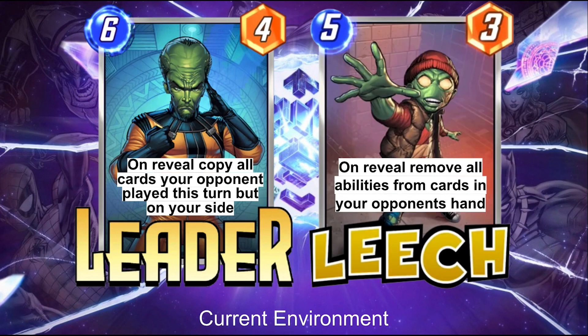Leech's on-reveal ability removes all abilities from the cards in your opponent's hand. What I was saying about Silver Surfer being great on turn 6 against Leader — if your opponent plays Leech on turn 5, you've now lost all your text and you're playing vanilla cards. Leader is at its best when opponents' cards don't do anything, and they're just playing whatever the highest power cards are in hand. The sequence of Leech on turn 5 and Leader on turn 6 is a very oppressive gameplay pattern. With Leech active, Taskmaster loses its text, She-Hulk loses text, Silver Surfer is 0 power with no text. You're constantly getting pushed around because you can't keep up.